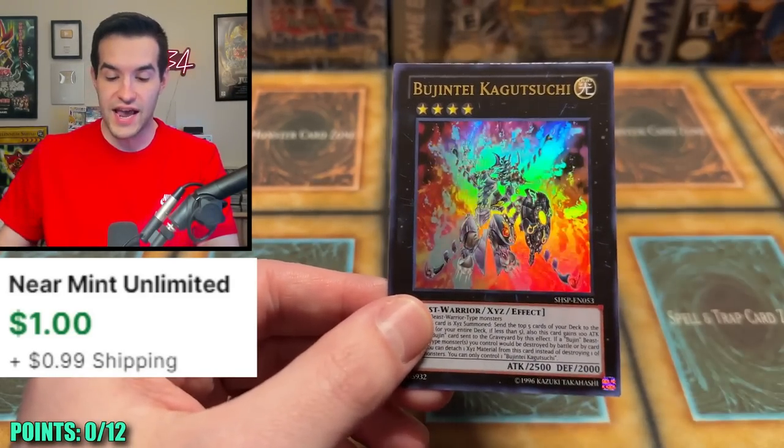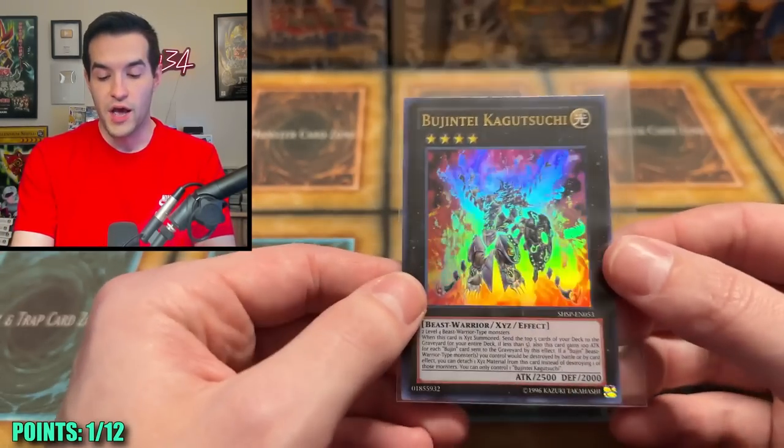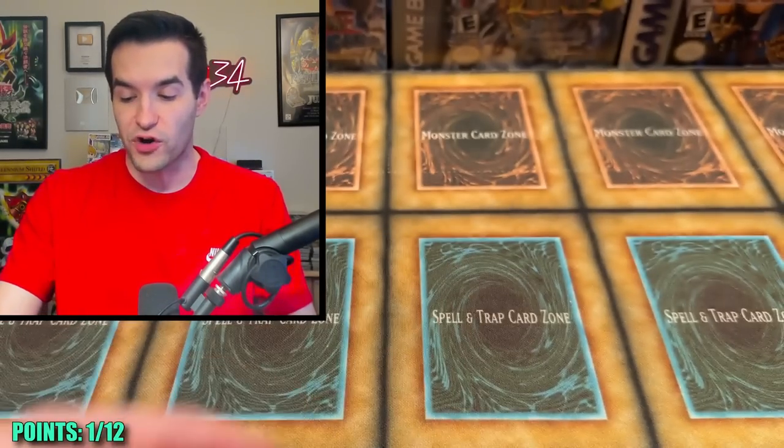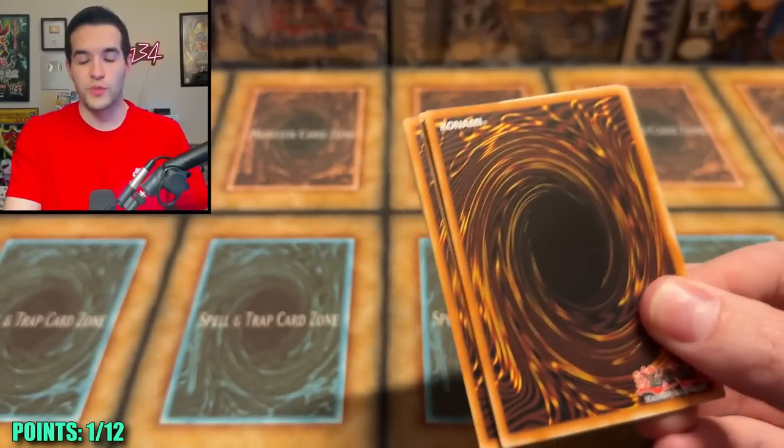We've got an Ultra Rare — Bougente Kagatsuchi! That is our first point. One point on the board. Order of Chaos, the first scorer. Let's go — only 11 points left. It's always the Ultra Rares coming in clutch.